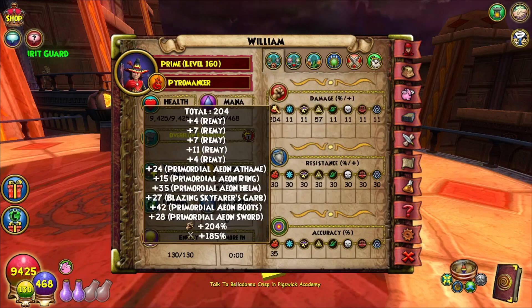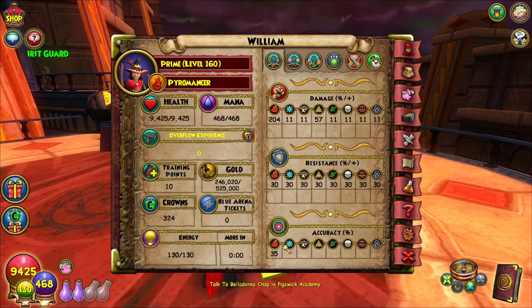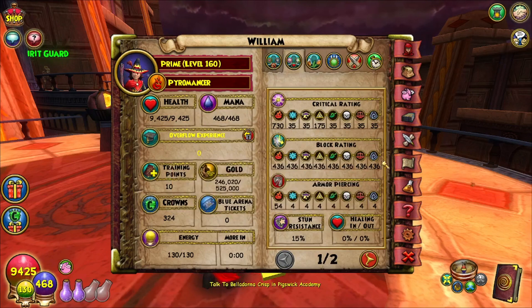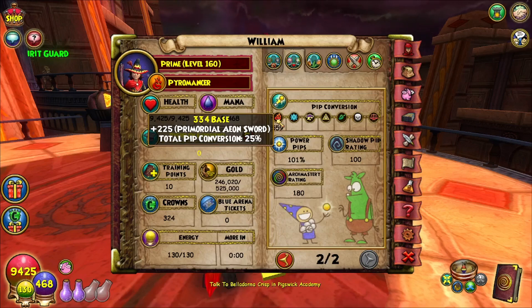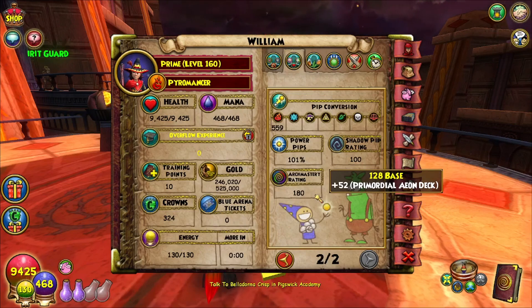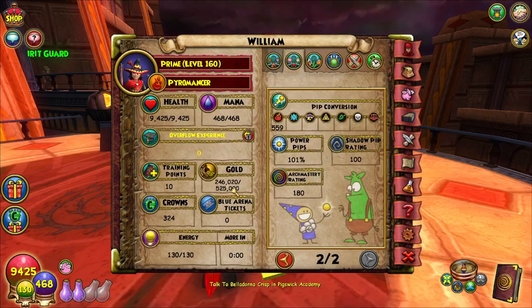So we start off with 204 damage. I use the Fire Gulcher, which puts me at 207. We have 57 myth damage, 30 resistance, 35% accuracy, 730 critical rating, 436 block, 54 armor piercing — I don't think I've seen that yet — 15 stun resist, 559 pip conversion, 101 power pip, 100 shadow pip rating, 180 arch mastery rating, 9,425 health, 468 mana, 246,020 gold, and 324 crowns.